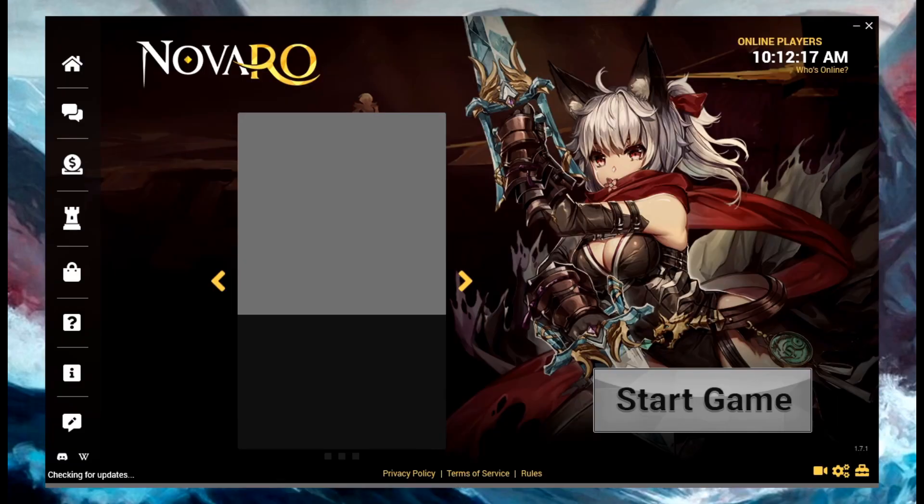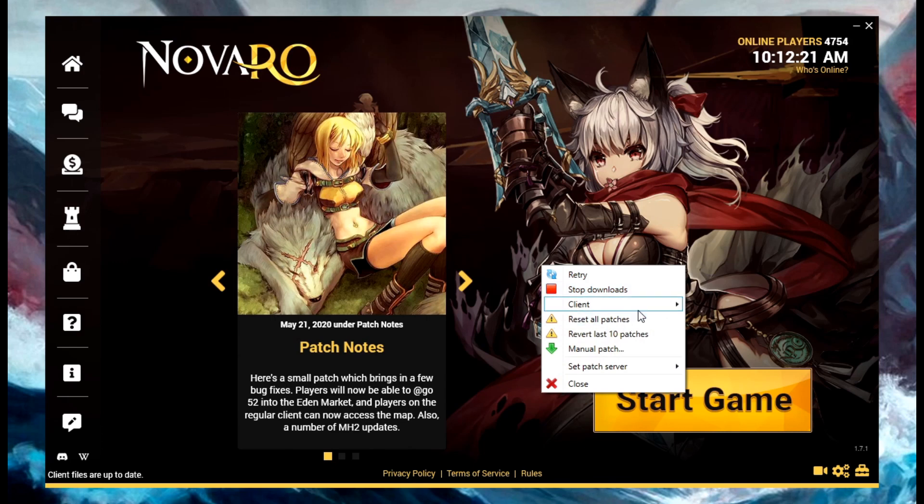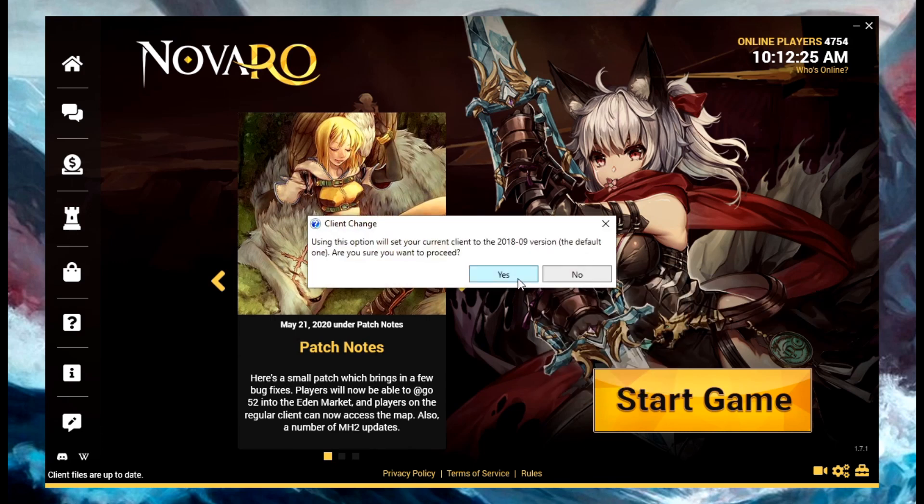You simply open your patcher, right click anywhere on it, choose client, then beta. It will quickly patch up and that's it — you've swapped over. You can swap back at any time as well.